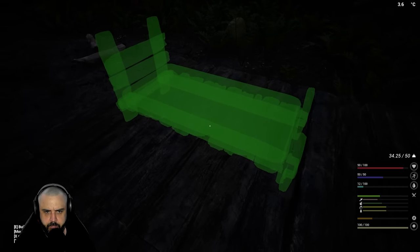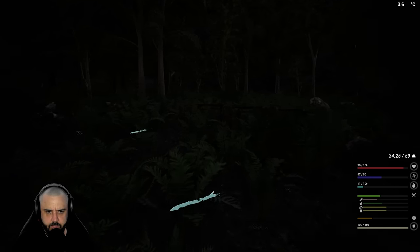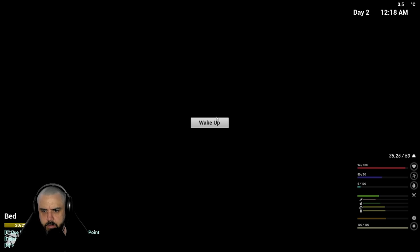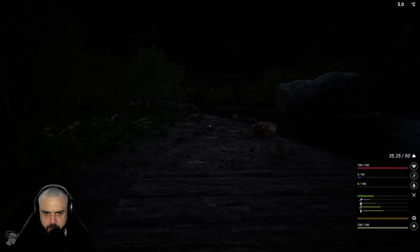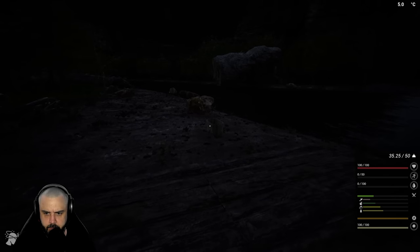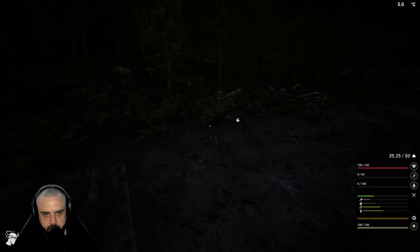Let's put up a bed about right there - six planks. There we go. Let's get our energy levels back - we are thirsty. Let's wake up. Why do I hear that hollow sound? Starting to worry me. We are thirsty.